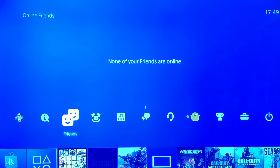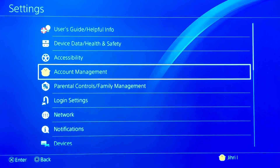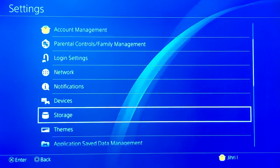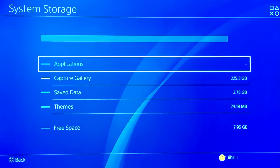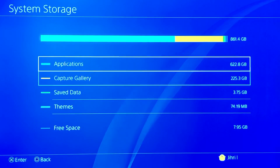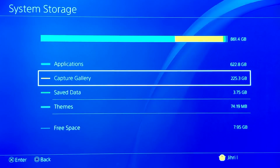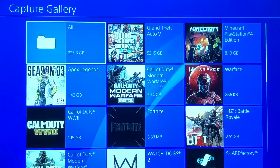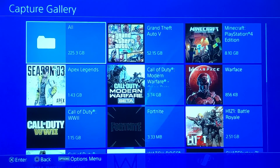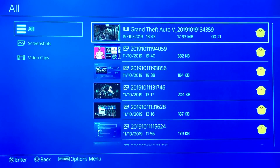Step number two: go to Settings, then go to Storage. Once in Storage, go to Captured Gallery or Applications. The reason is that a lot of stored memory can cause FPS lag too. We can increase our FPS by deleting captured files or applications that you don't need.